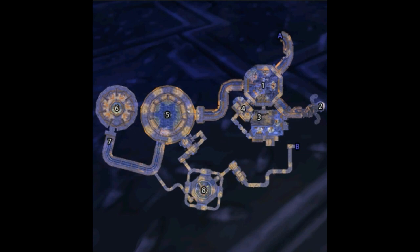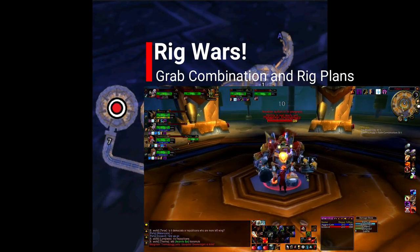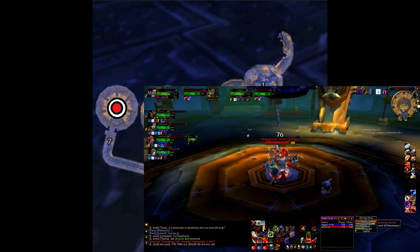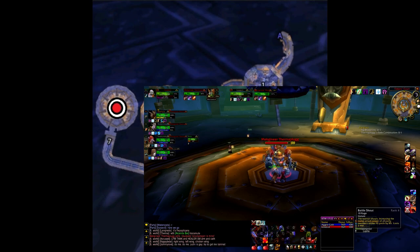You can finally complete your quest Rig Wars when you reach the final boss, Mekgineer Thermaplug, in Tinker's Court. Thermaplug really has only two things you need to watch out for. The first is a knockback that will greatly reduce threat on the tank, so everyone in the group needs to be aware of their threat generation. The second are the bombs that spawn from the towers surrounding the encounter zone.